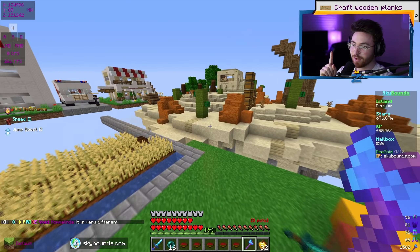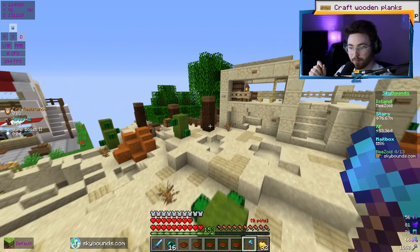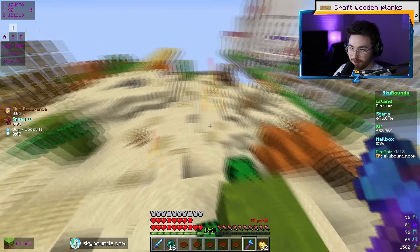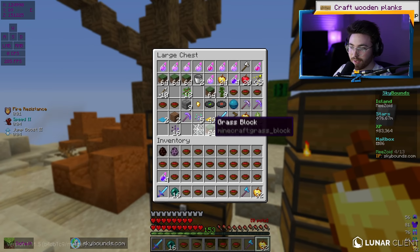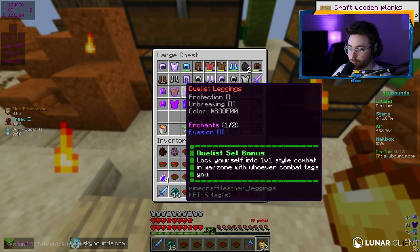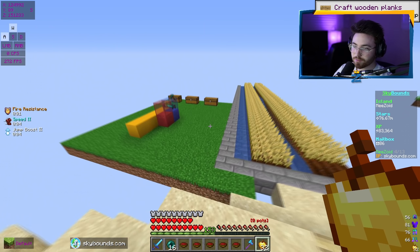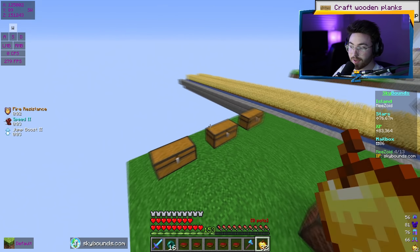It is time to PvP. One concern is that I can get ganked — I'm used to God Set PvP on Sky Bounds in the Duelist set, where you get locked into combat and basically can't get ganked. The Duelist set lets you lock yourself in 1v1-style combat in the Warzone with whoever combat tags you. Sadly, that feature is not on this set, so we could get ganked.